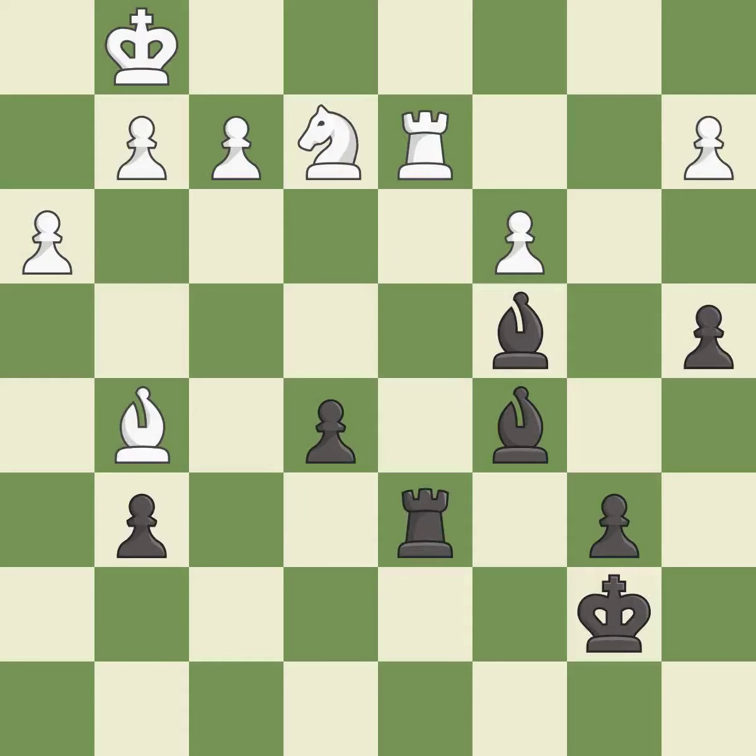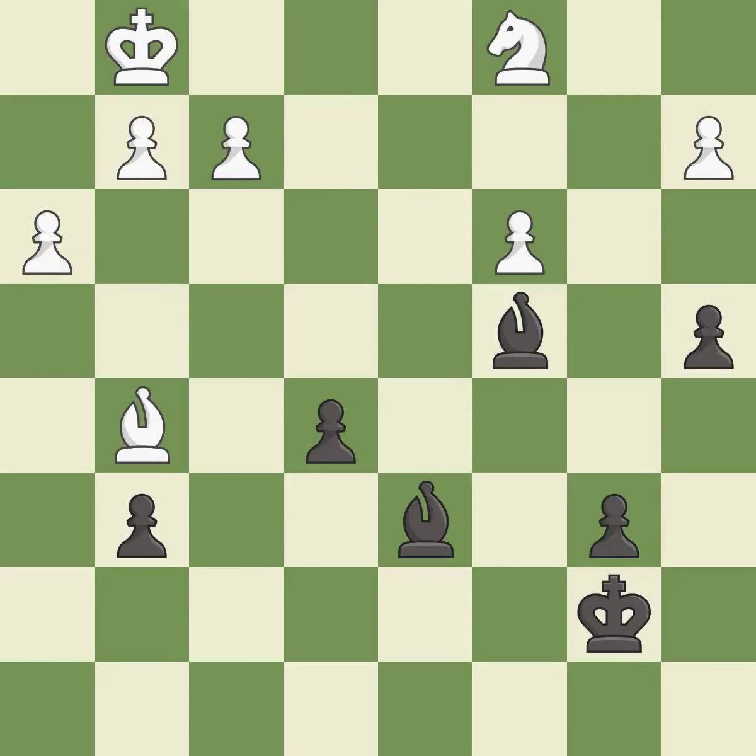This fights against the opposing rook for the open file. This threatens to win a knight — it is best. After all captures, this is an equal trade — it is excellent. Recaptures. This is the start of the endgame and black is better — it is best. This defends a pawn that was under attack and had no defenders — it is best. Right on target — it is best. That's fine — it is good. Black lost their winning advantage and now the game is close to equal — it is a mistake.